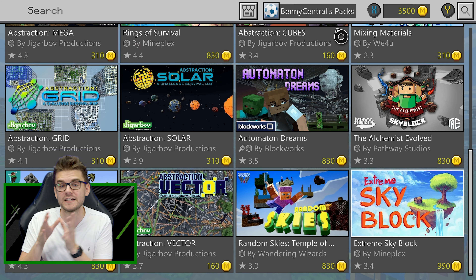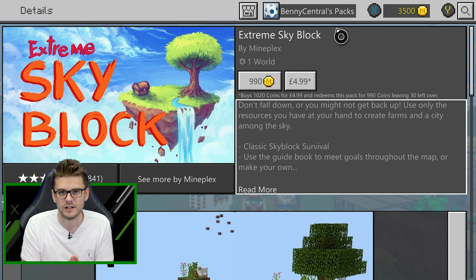Step number one: you're going to want to boot up Minecraft, which you can get access to via Xbox Game Pass if you've got it. Once you've booted up the game, head over to the Minecraft Marketplace where you can use Mine Coins to purchase a whole load of realms and mini games. What we're focusing on is Skyblock — head to the Marketplace from the main menu, search for Skyblock, and download Extreme Skyblock.